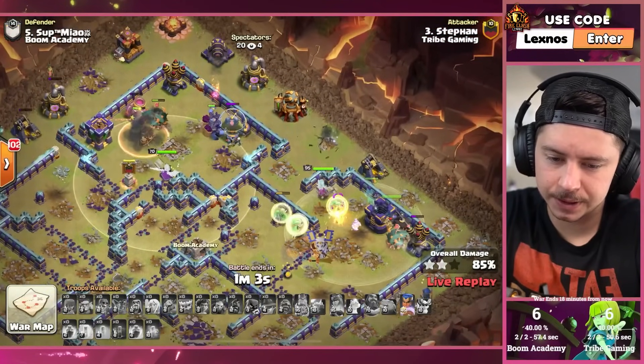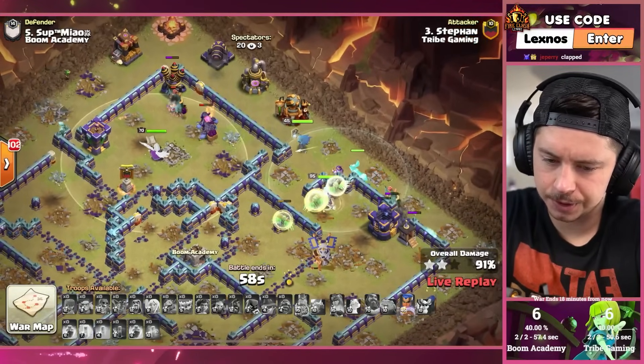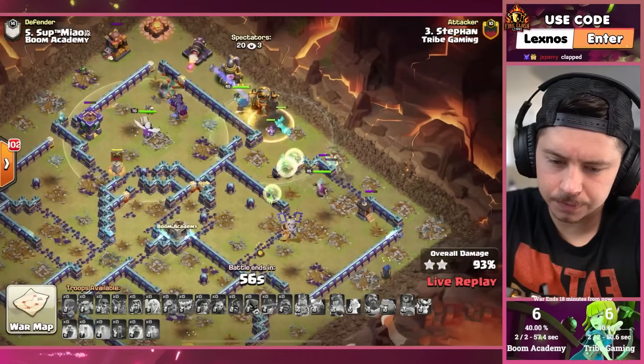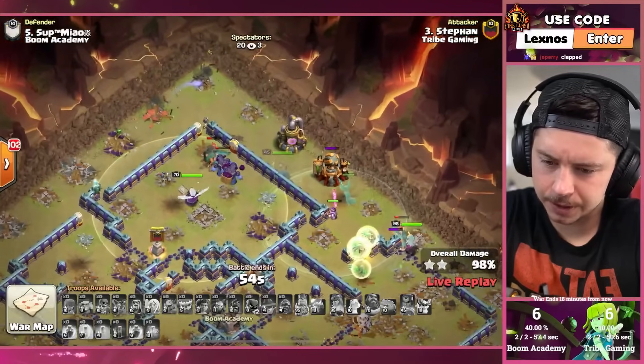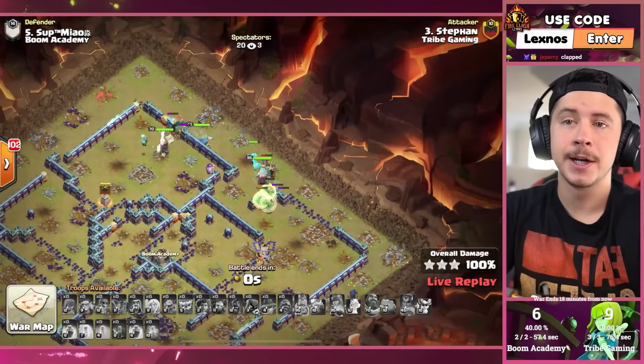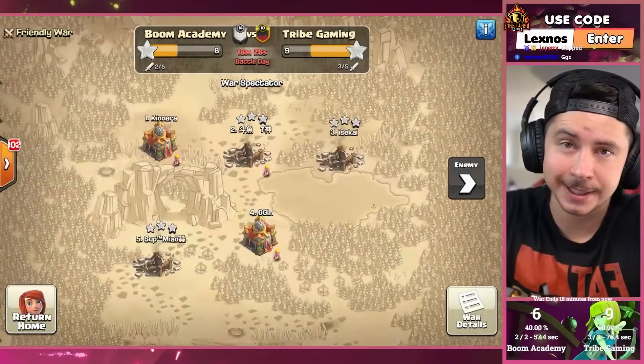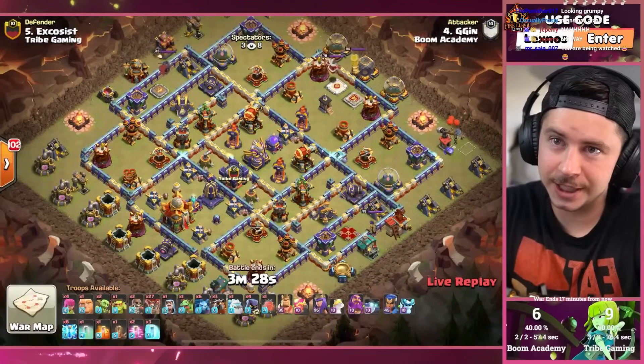The attacks have felt a little faster at Town Hall 16. Queen gets a cleanup on the right, RC ability does cleanup on the top side, get the last two buildings — 98, 99, and 100%. And the score is, of course, currently 6 to 9. GG in.